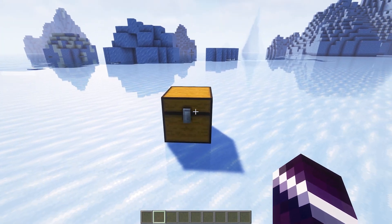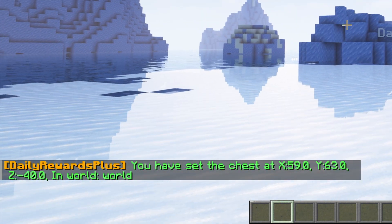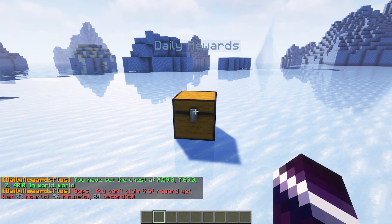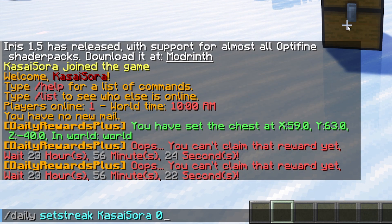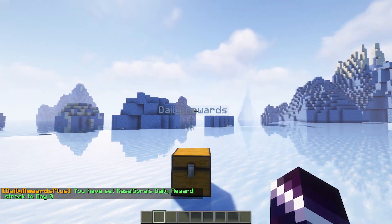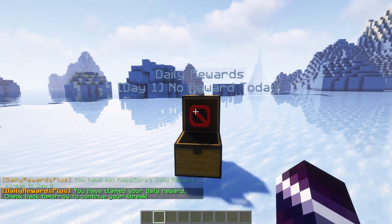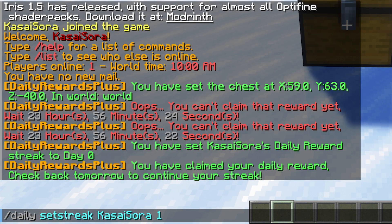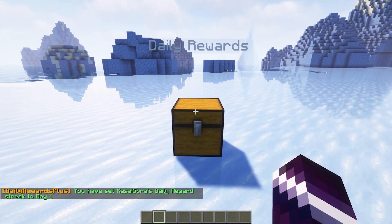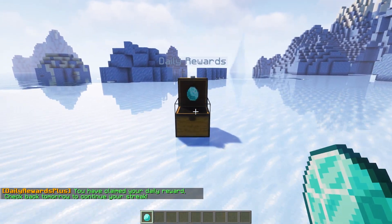You can also make a daily rewards chest. Type /daily chest set and press enter. When you open it, you get a cool animation — day one, no rewards today. When we set the streak to one and open it again, we can actually claim a reward, and we get the diamonds with a solid animation.